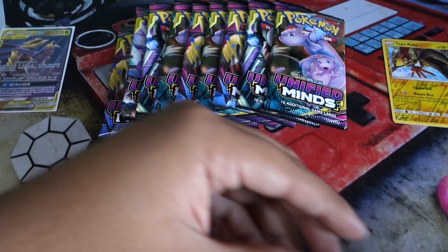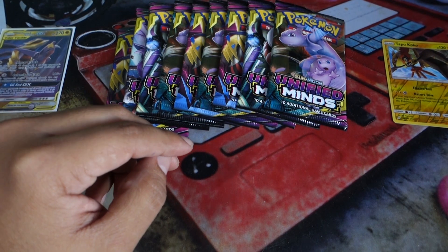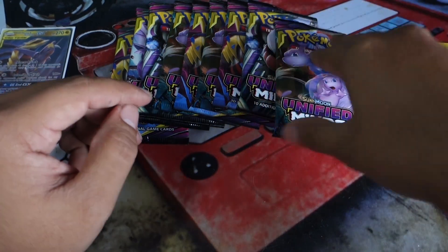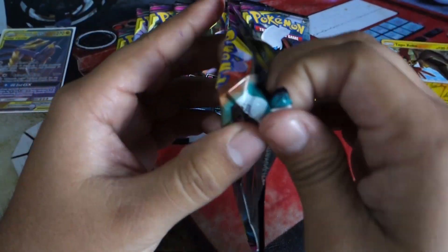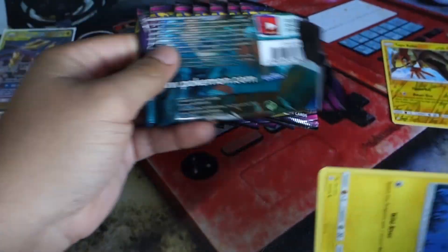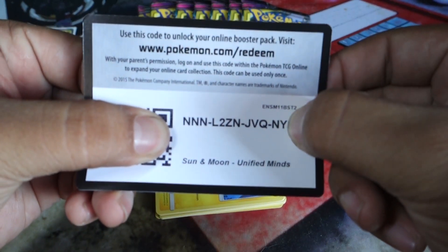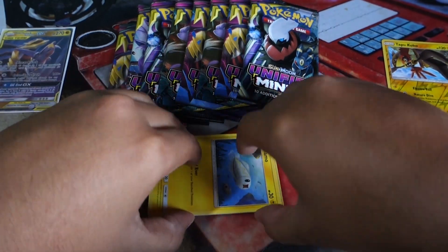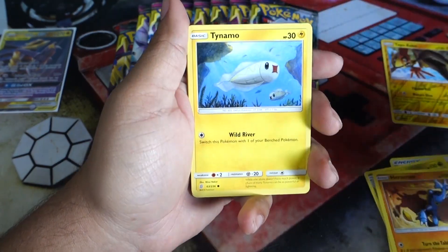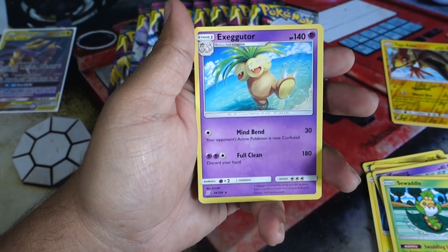Nice, right off the bat we pulled the card I said I would love to pull. Let's go ahead and start giving these code cards out — here's a Team Up Build and Battle Box code for you guys. Now let's get into the next pack. Mewtwo and Mew — can I say I would love to pull a Mewtwo and Mew card and then quite possibly pull it? We start with Electric Energy, a Dragonair, Dedenne, Heracross, Tynamo, Cosmog, Jigglypuff, Gibble, and Dewpider. The reverse rare is a Scrafty and the rare is an Exeggutor — non-holo.